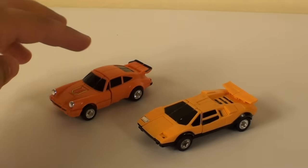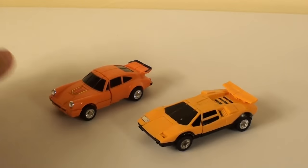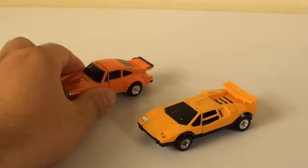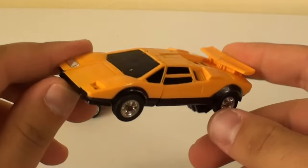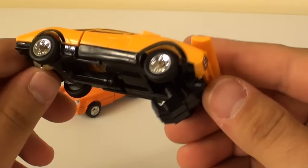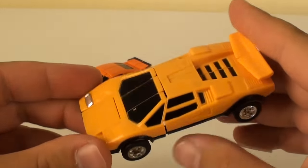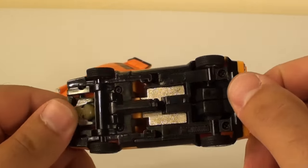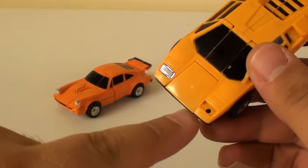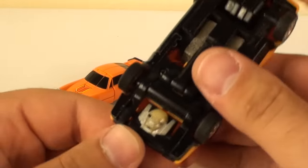The next two we're going to talk about are Crossword and Pocket. Crossword because he's a crossword puzzle. Pocket — I have no idea. As you can see, my Pocket is in a little bad shape. He's got some loose parts, and I actually have a better Pocket somewhere in storage, which stinks because this one is missing a headlight.